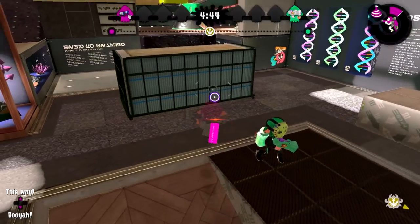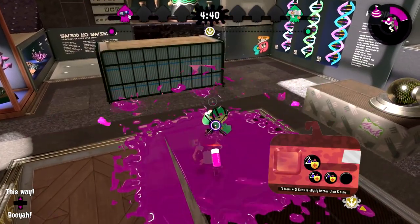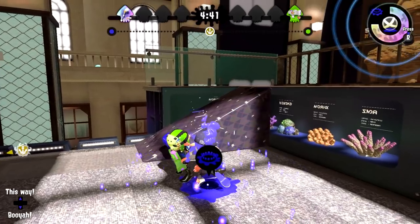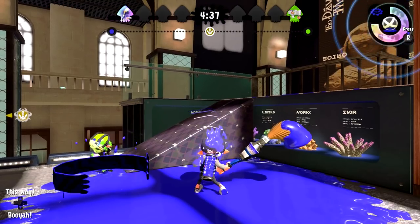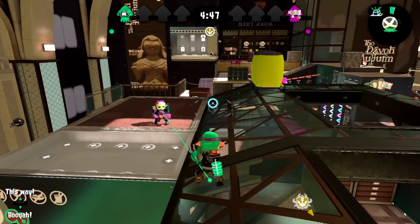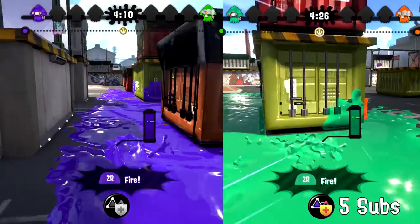If, however, you're the type of person who dies to burst bombs a lot, you might want to wear five subs of this, because at that point it's gonna take three directs from a burst bomb to splat you. This also works well against tracking, since at five subs you've decreased the tracking duration by about 33%. Point sensors will only last about six seconds instead of nine, and the invisibility distance between you and a stingray or shirt has increased by about 50%.